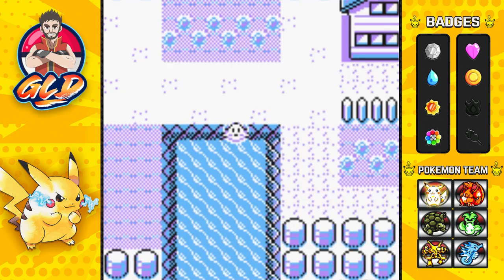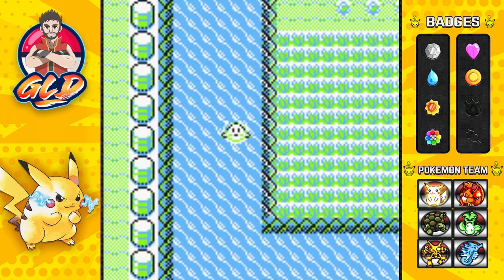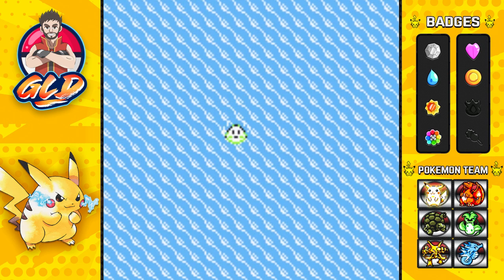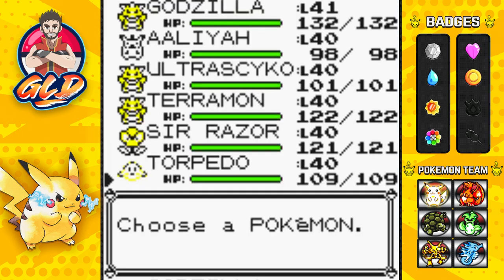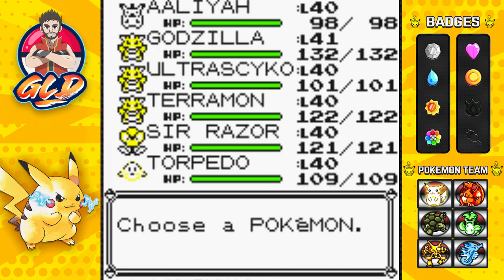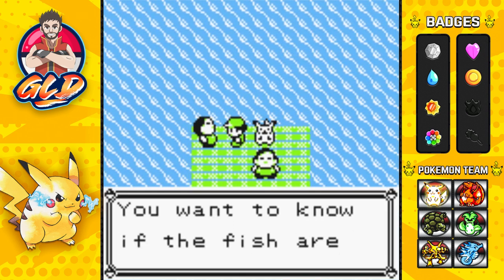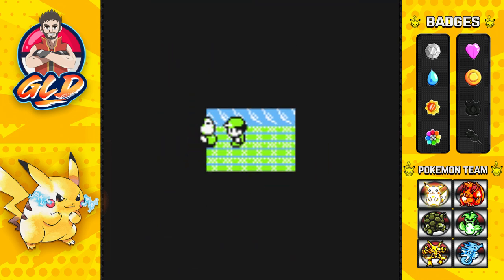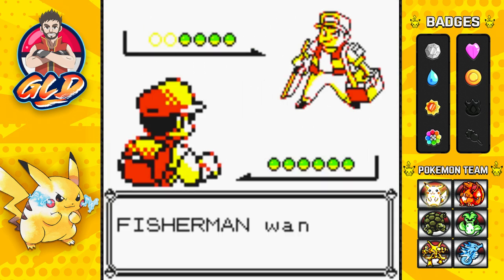Here we go, we found a Repel. Now it is time for us to move on. As you can see, there is grass right here — you can actually find some pretty cool Pokemon. We're going to be finding trainers as well. This is going to be the Sir Razor and Aaliyah show right here. End of the battle — end of the fisherman, and he wants to battle.